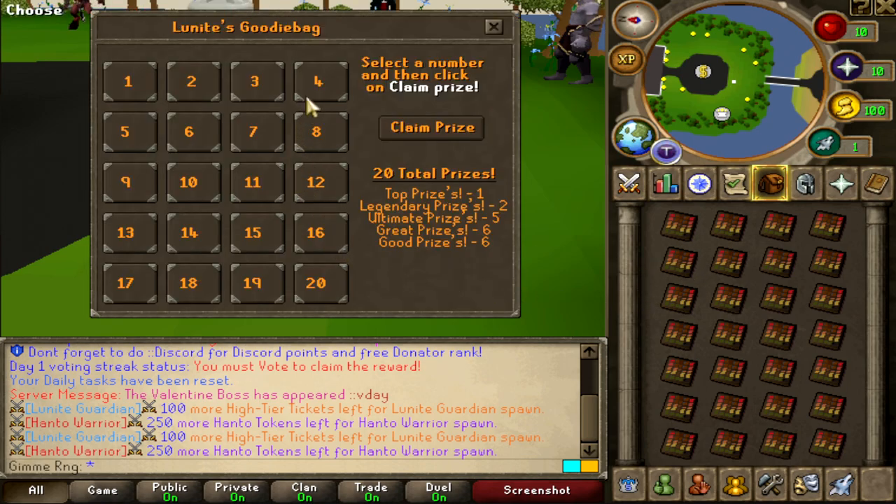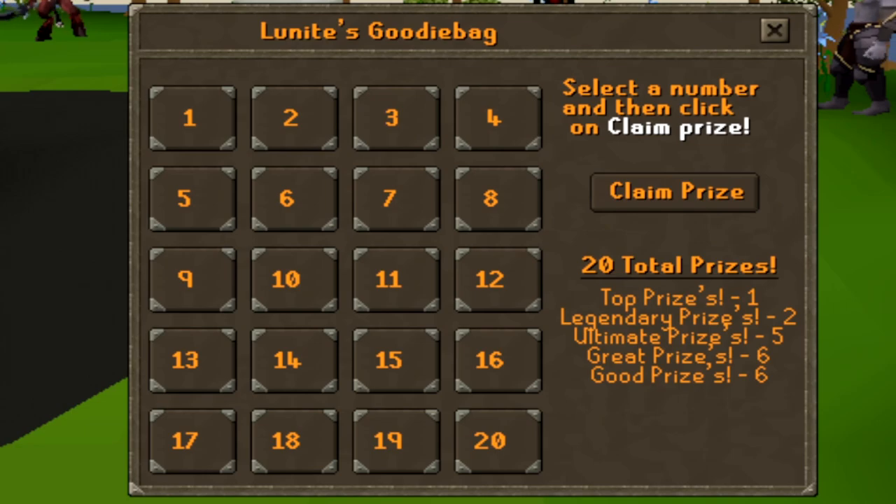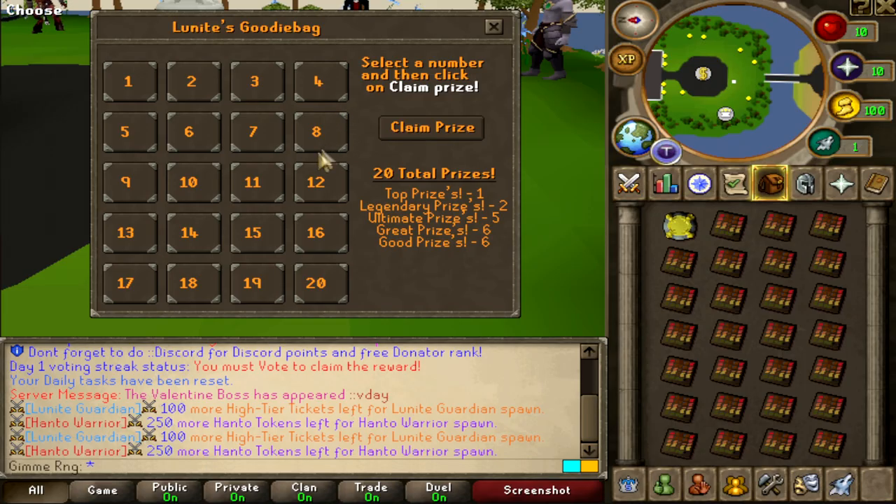I'll pick number 4 for the first one. Am I gonna succeed? Claim prize. Bro, really? I got the 25 bond. It was number 4, 8, 12, 16, 20 and 22 — wait, it's between number 1 and 20. Let's go and open the next one. This time I'm gonna pick number 6. I can feel number 6, guys.